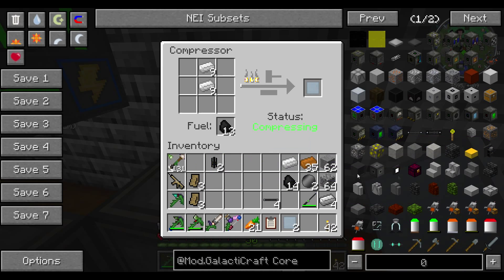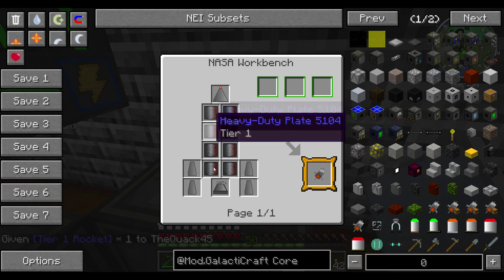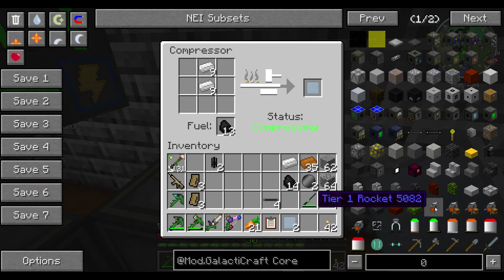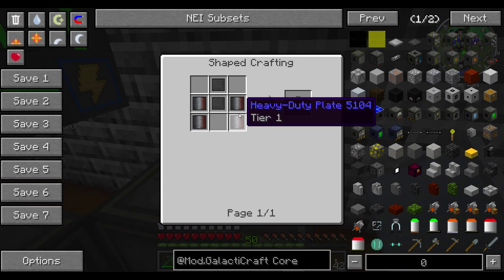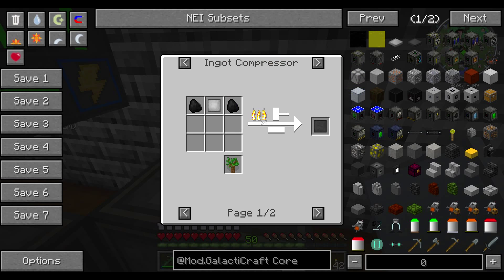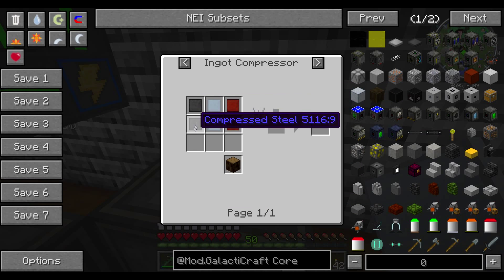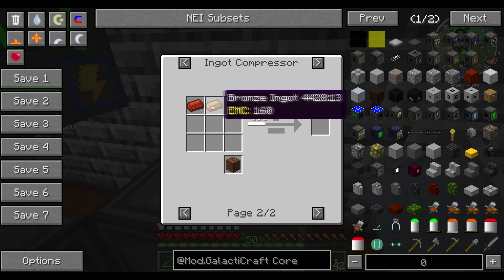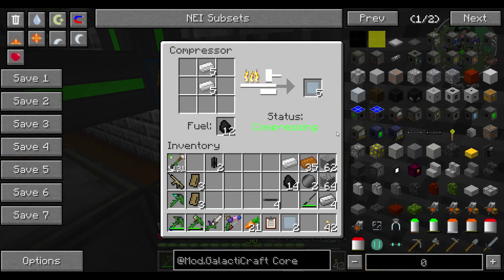I think that's gonna finish up this part of the video. This is gonna take a lot of work, so I'm gonna try and get a lot of the materials together. The nose cone is going to require a lot of heavy-duty plates — I think it's thirty-one heavy-duty plates total, plus eight compressed steel. Compressed steel can be done from steel ingots. The heavy-duty plate recipe is two compressed steel, two compressed aluminum, and two compressed bronze. Bronze is a mix of copper and tin — two pieces of bronze.